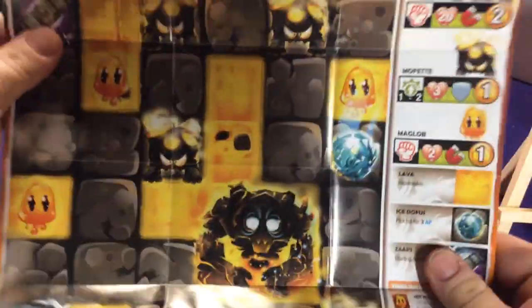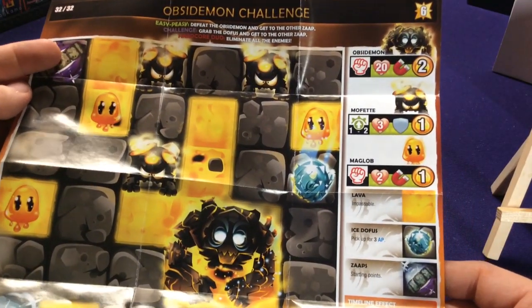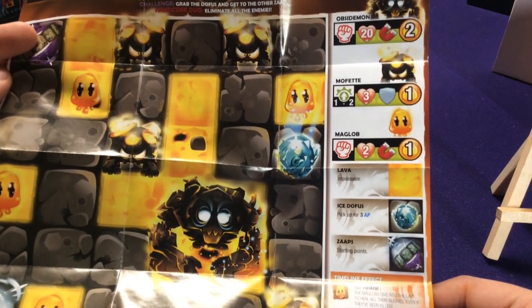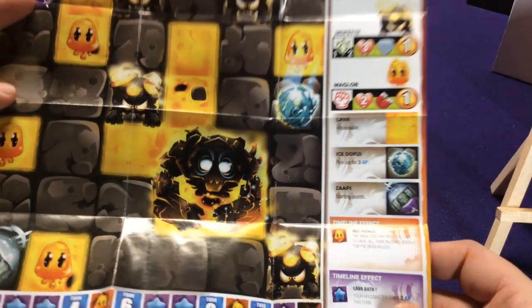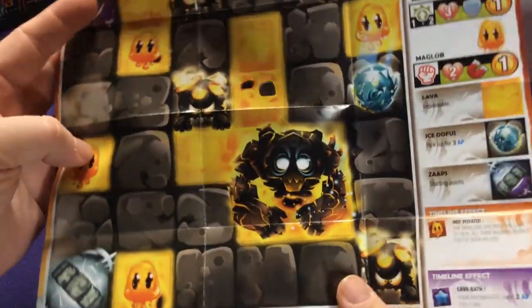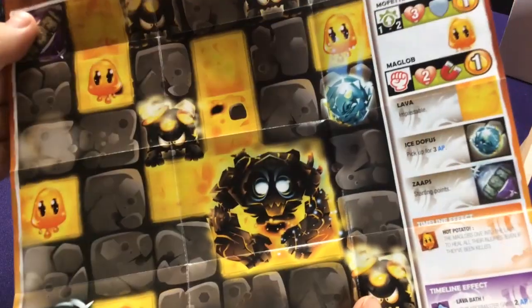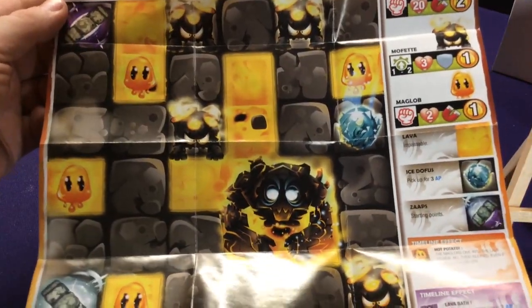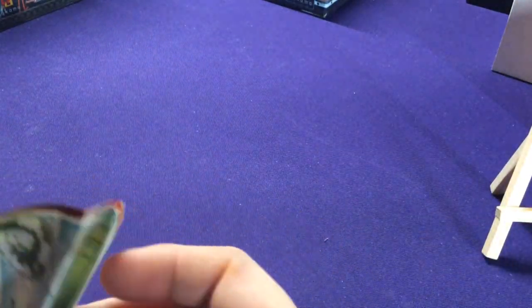The other side, which we haven't seen before, is the Obsidian Demon Challenge. We have some obsidian demons, some mofets, and some mag globs. There's lava, ice dofuses to pick up, different timeline effects — just this big giant guy you can fight and some smaller guys to take out as well. There's a lot more going on in this one — it's a boss battle kind of like the Qatar and the Kraken challenges.